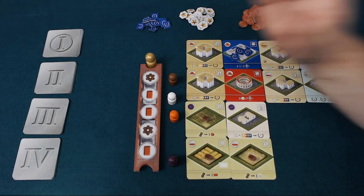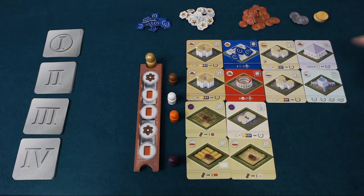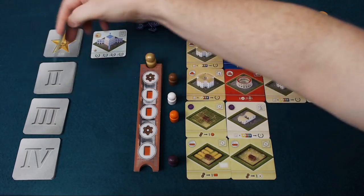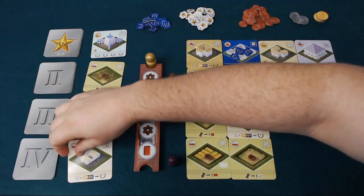Once everyone has taken their card and done their produce and build actions, the start player marker moves clockwise around the table. We draw more cards and then everyone goes again, choosing on the action strip and taking their actions, and we carry on like this.